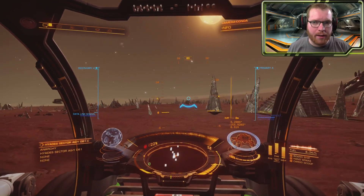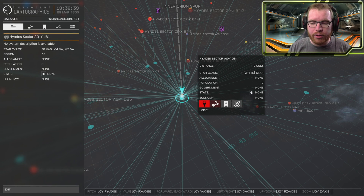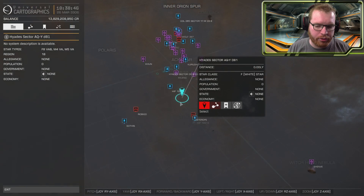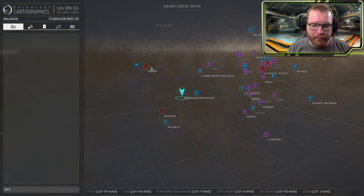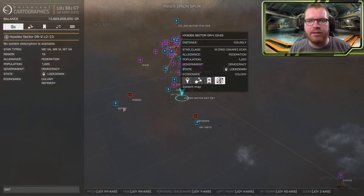The Barnacle Forest is located in the Hydra sector — IAQ-YD81, it'll be in the description so you can pick the system name up from there. This system is located down here in the Hydra sector — you can see the nebula there, we have Robico out here, this is Dav's Hope located here, and we have the bubble. It's around 300 to 350-ish light years outside the bubble, so do bring a ship with a decent jump range.